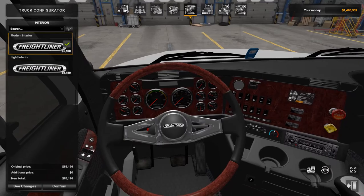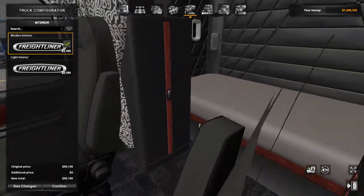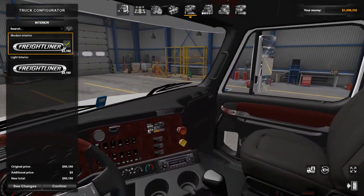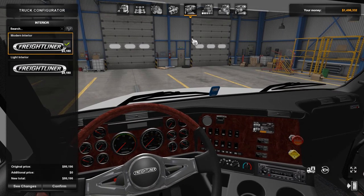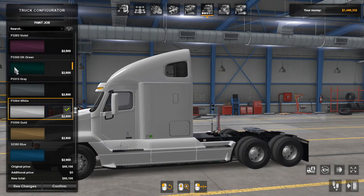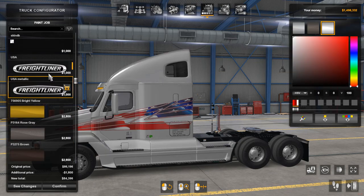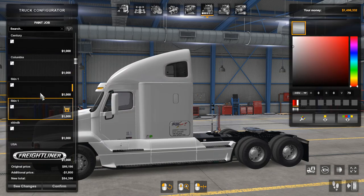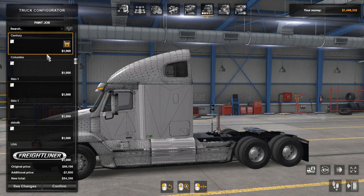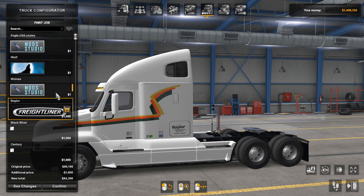We're going to the inside here, have a look around. I would go back there, but for some reason I can never figure out how to get back out, so we're not going to do that. We've got different colors here, different skins.